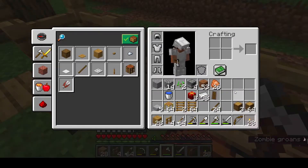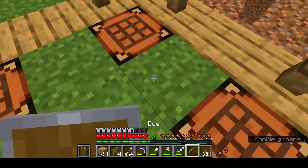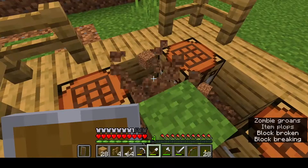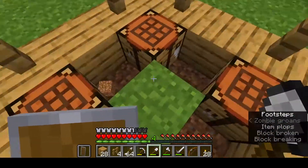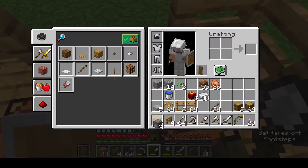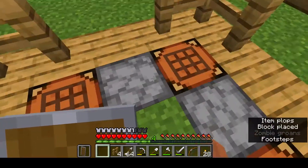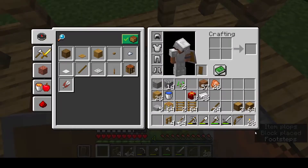Now let's put the shield back and clear out these spots for our furnaces. Place our furnaces there - four furnaces, one in each corner. We're eventually going to turn these into blast furnaces, but they're just furnaces for now because we can upgrade later.